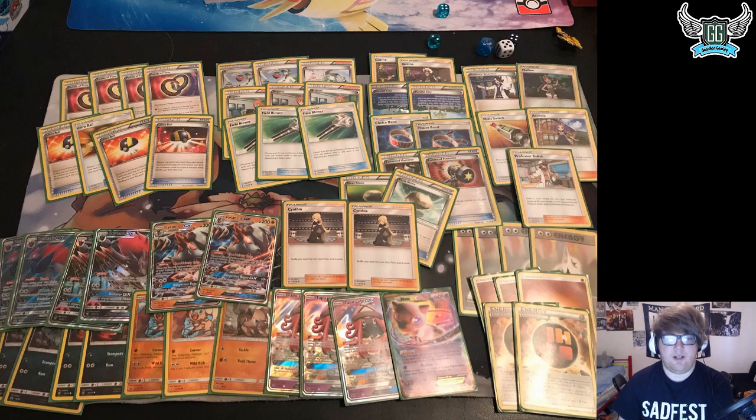Round 7, I played against Zorak Golisopod again. I'm very confident in this matchup and I take the 2-0 in around 30 minutes. Game 1, he scooped when I was at 3 prizes after I killed 3 Wimpods in succession — his board was just Leles and Zorarks and he couldn't one-shot my Lycanrocs. Game 2, even though he went first, I was still able to take out every Wimpod. When one did turn into a Golisopod, I had the Float Stone, Multi-Switch, and Fighting Energy for a Dangerous Rogue knockout. I'm at 3-1-3.